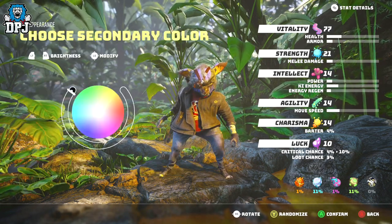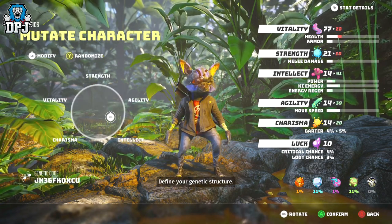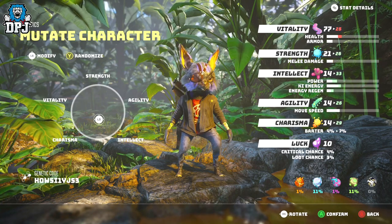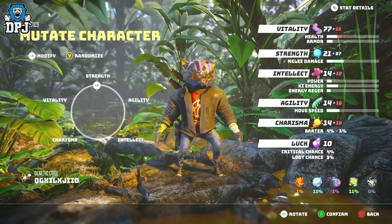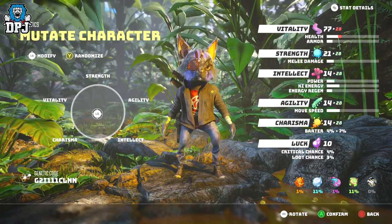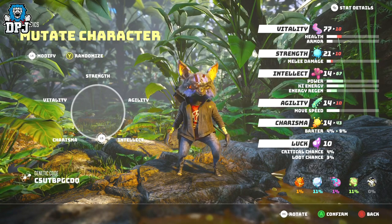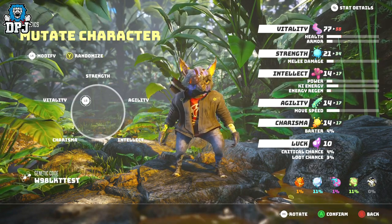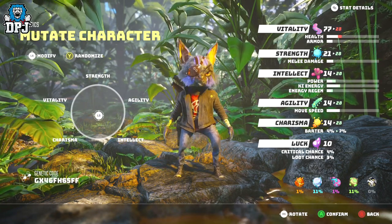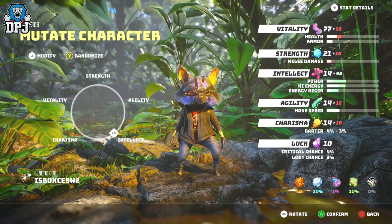Another thing people will want is their character looking a certain way. You can mutate your character when you create them to fit a certain shape or size, adjusting the base attributes. Some people may want to go full strength but don't want their character looking like a chicken breast. Little did I know you can have your base stats point into one place and not worry about your character's shape, as once you are into the game, you can change the way your character looks without affecting those attributes. So don't worry about your character's mutation in terms of looks — it can be adjusted later on.